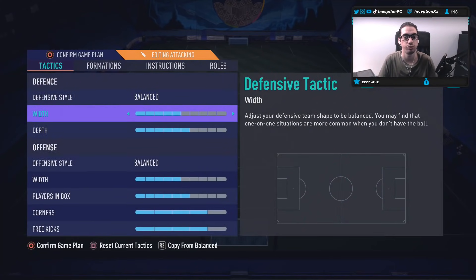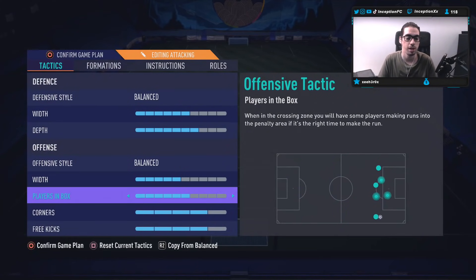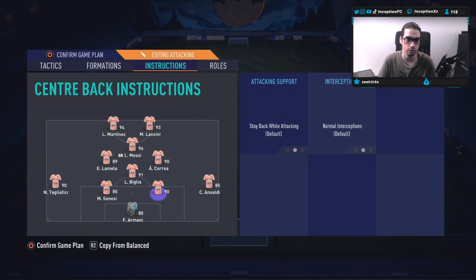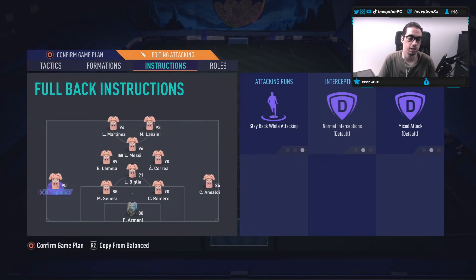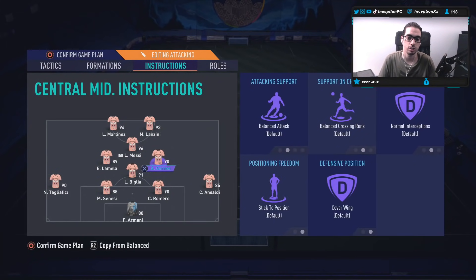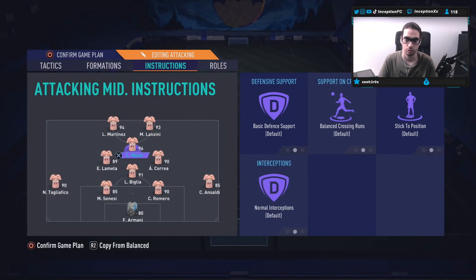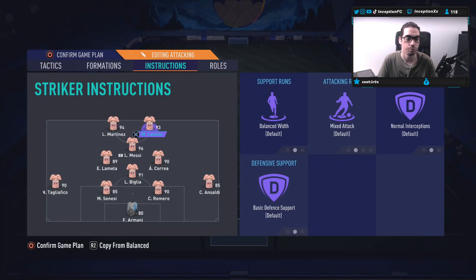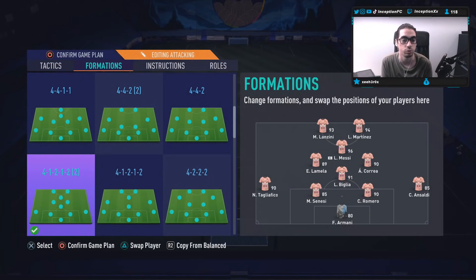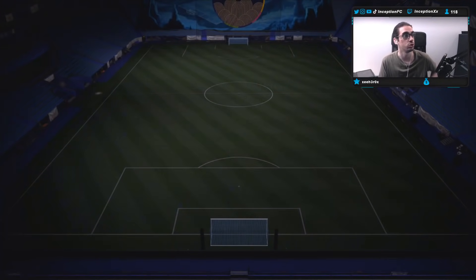We're going to use Lanzini in the striker position for now so I can test out some of his attacking AI. Letaro will switch off to the left side, Belia over here. So I'm actually going to switch him to the left striker position, because if his dribbling is actually good in-game, I might actually be able to get some finesse shot angles with him. We'll try him out on the 4-1-2-2 and see how he plays. Hopefully he's a beast.